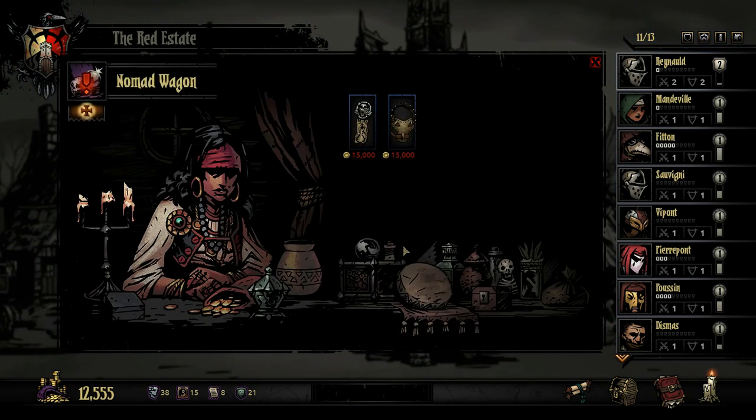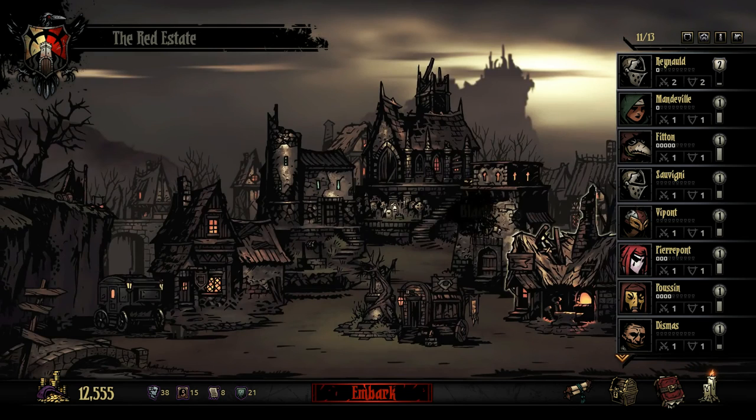We also got the Nomad Wagon — 'Trinkets and charms gathered from all the forgotten corners of the earth' — which allows us to buy and sell trinkets now. There's a Protective Collar for the Houndmaster and a Fasting Seal. You no longer consume food, but when starving you do no damage. I don't really know how that would interact and it kind of scares me, and we don't have 15,000 gold anyway, so it's not going to matter.